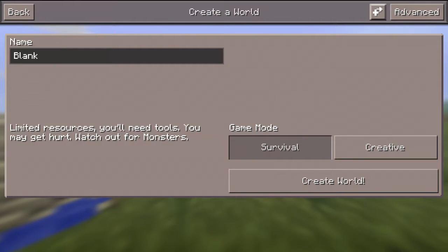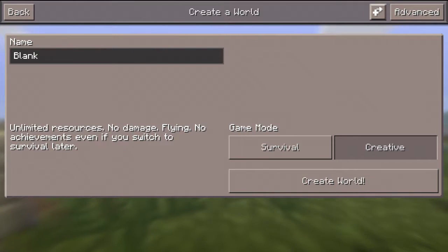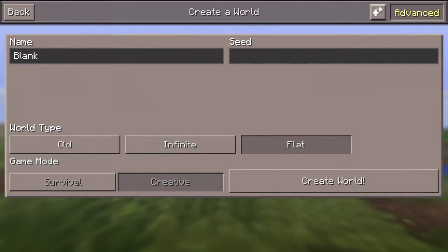Let's put it in survival. Actually, you know what, I'm going to make a creative world and show you how to build something real quick. Advanced, flat — create world.